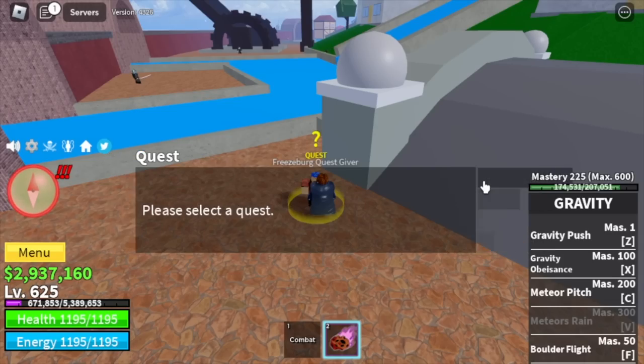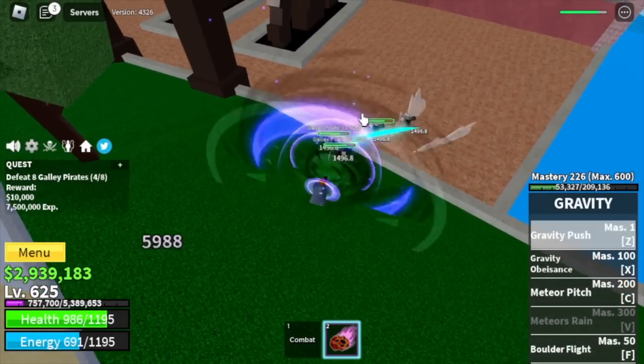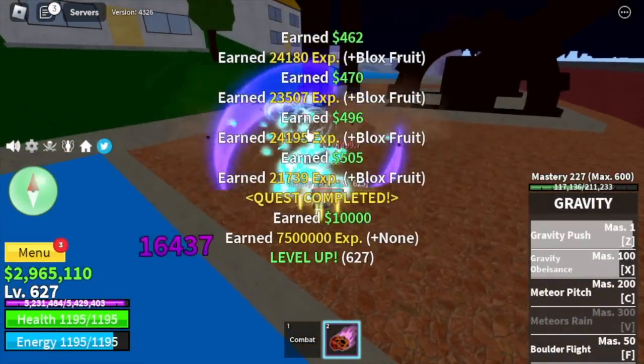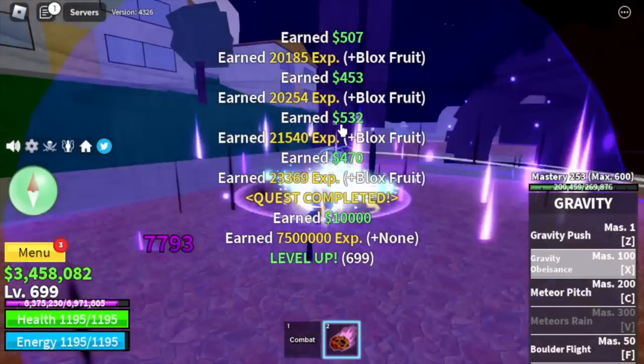Final Island is the Fountain City. Our target is the Galley Pirates. Technique: one Z skill, then X skill, and for the last hit it's up to you — Z or C skill. You're going to grind here until you reach level 700.